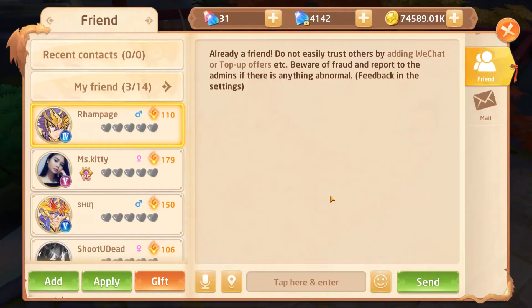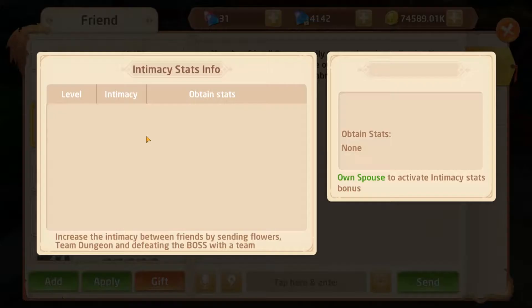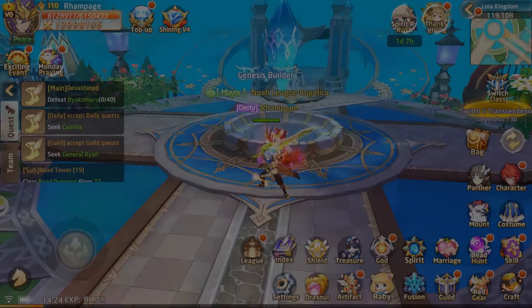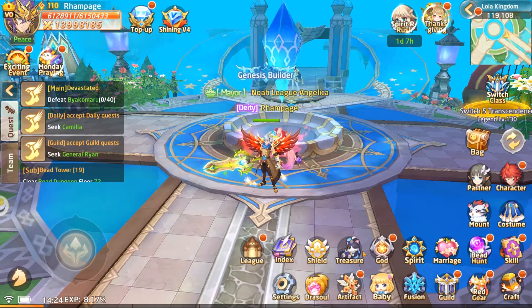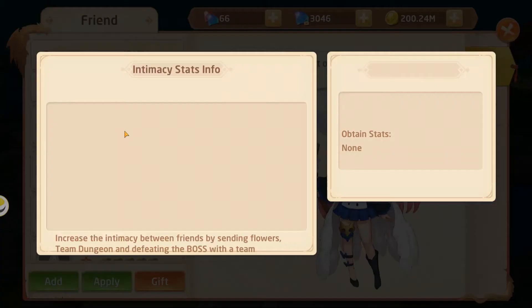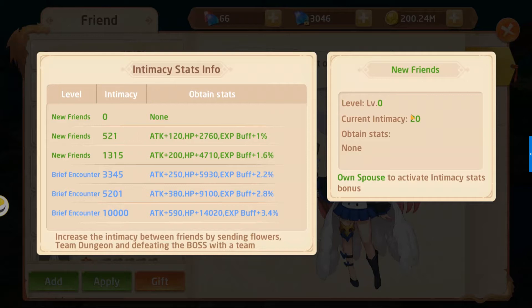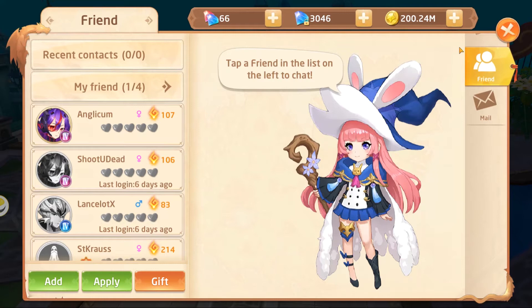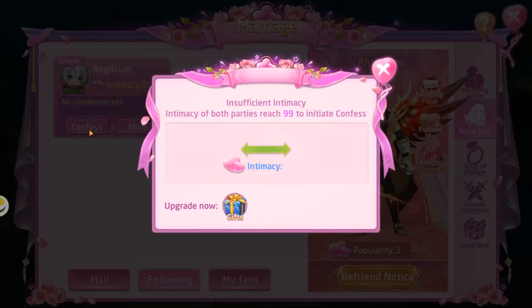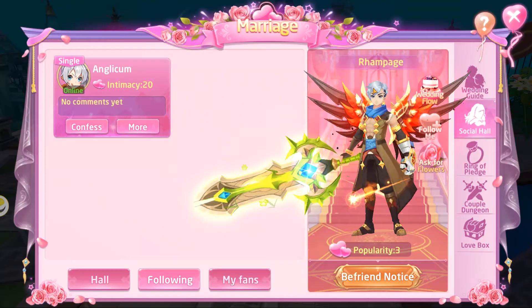Let's take a look at Rampage's view — on his side it should also show 20. This intimacy is shared — whatever your friend's intimacy is with you, that's what they're seeing on their end as well. Let's work on getting that upgraded, because I don't think we can click the confess button yet. Going back into marriage and clicking confess, it does say 'Insufficient intimacy — both parties must reach 99 to initiate the confess.'